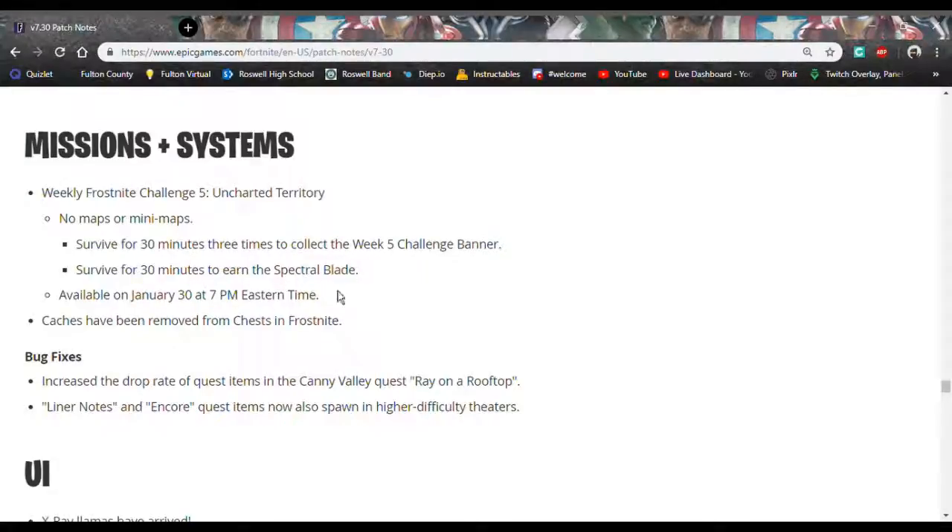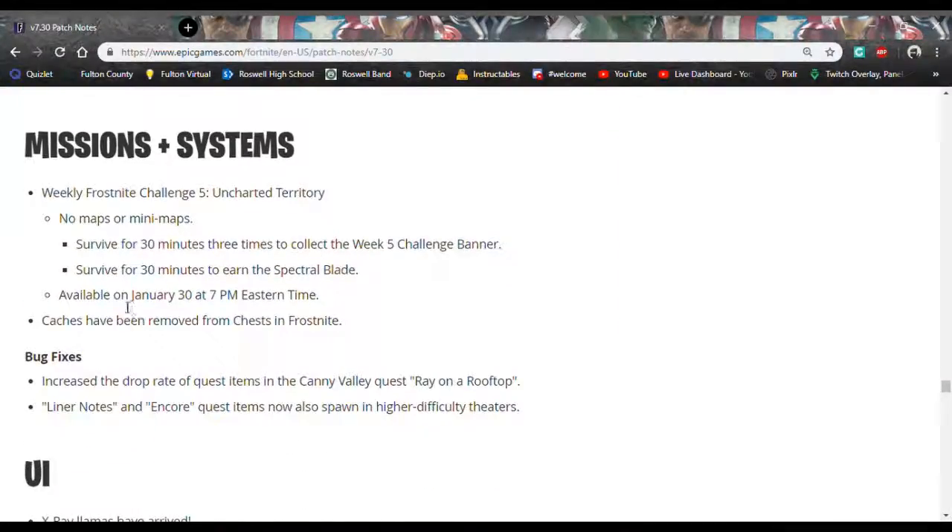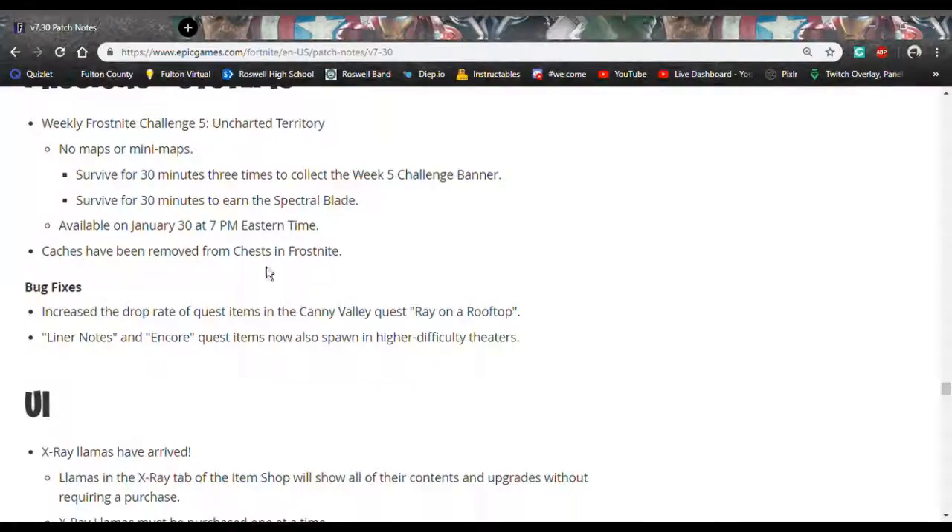Surviving 30 minutes once earns you the Spectral Blade. It's available today at 7 p.m. Eastern time, so it will be here in about 15 minutes my time but slightly later for the video. Video caches have also been removed from chests in Frost Night, which is definitely a bummer.